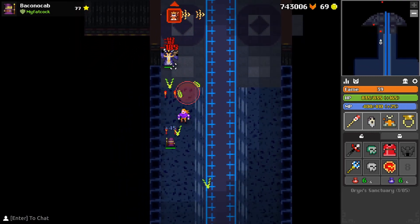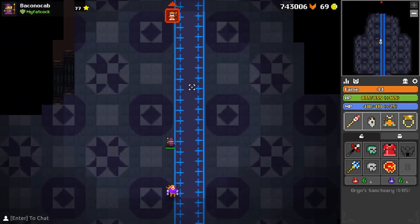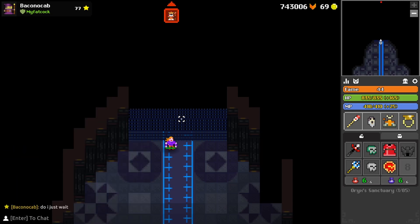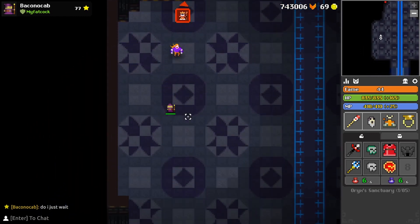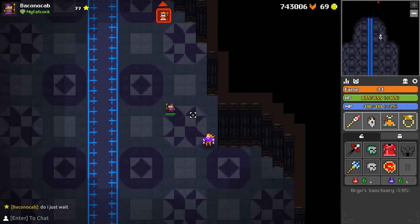Turns out dragging enemies back individually is a mistake, but honestly, how was I supposed to know? After killing every enemy in the entire area, I went up to the door assuming it would be open - and it wasn't. I looked around, confused, and eventually turned to Discord. The people in the Realm of the Mad God Discord told me you have to kill the enemies next to the door. If they're too far away, they don't count and you can't open the door - which is just the most frustrating mechanic of all time.